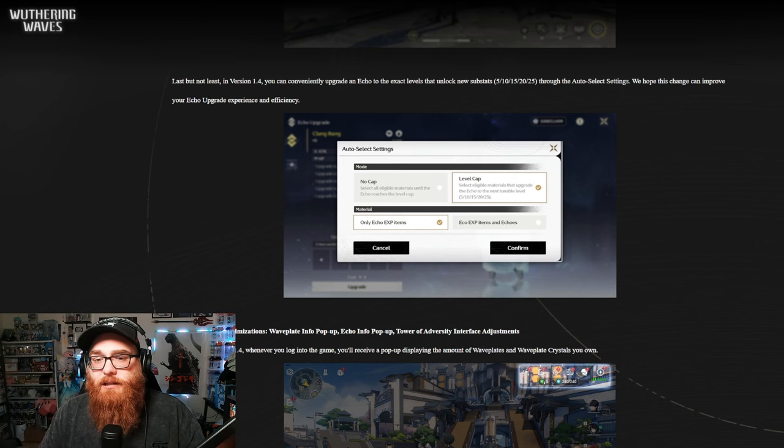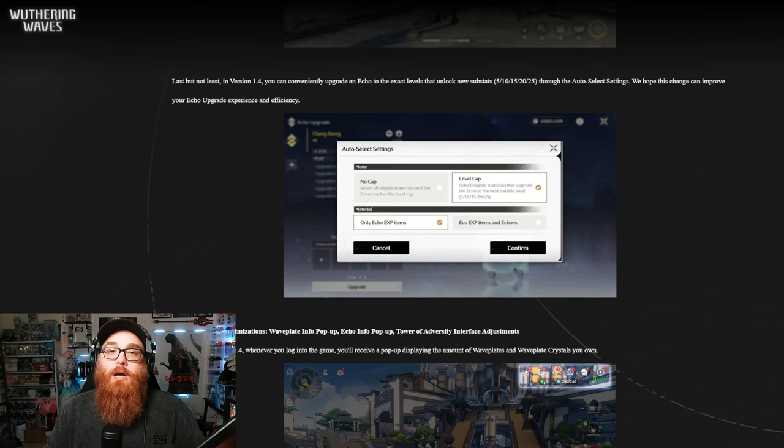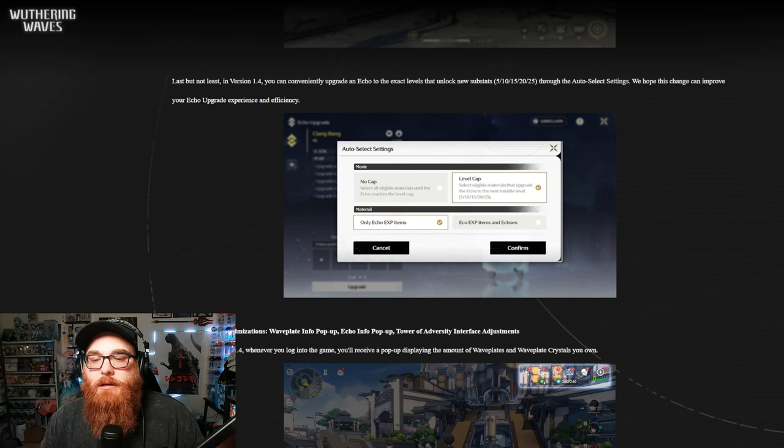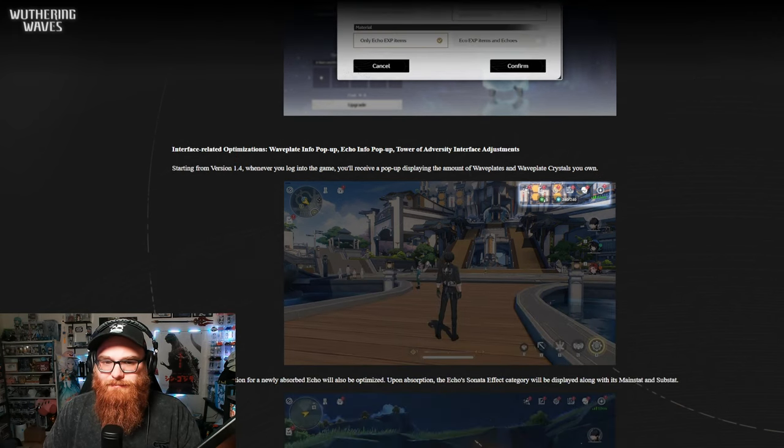Last but not least in version 1.4, you can conveniently upgrade an echo to the exact levels that unlock new substats — 5, 10, 15, 20, and 25 — through the auto-select settings. They hope this change can improve your echo upgrade experience and efficiency. What I want to know specifically is whether we can start using echoes to level up our other echoes, because that should just be a thing regardless. If it is a thing, that's going to be great.